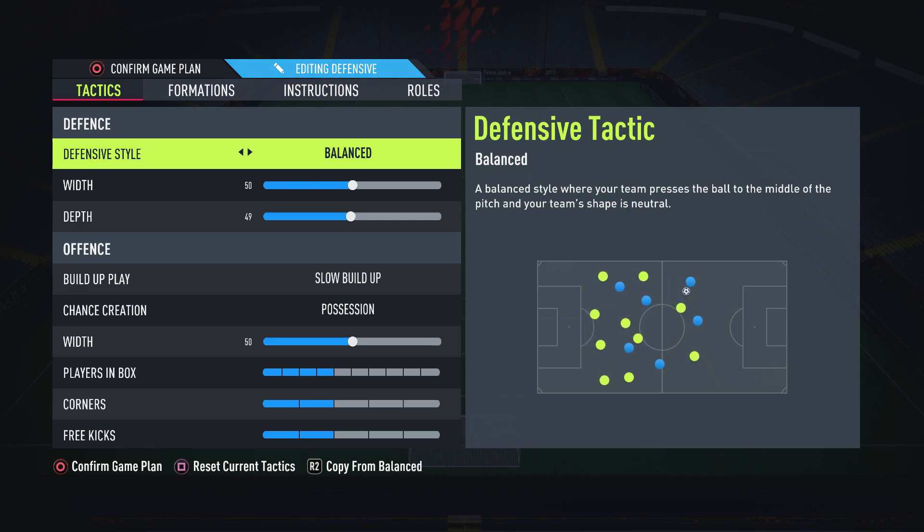The reason you want to keep it unbalanced is because it allows you to defend with variety. Sometimes you might want to lay off your opponent when they're running at you and catch them off guard. Sometimes you might want to press them and force them into a mistake. By having it unbalanced, it puts your team in a position where you can press or you can drop off — it's very useful.